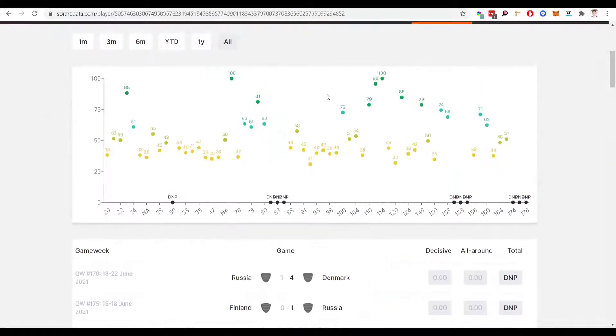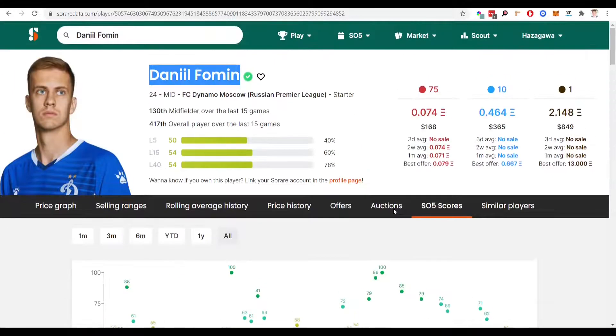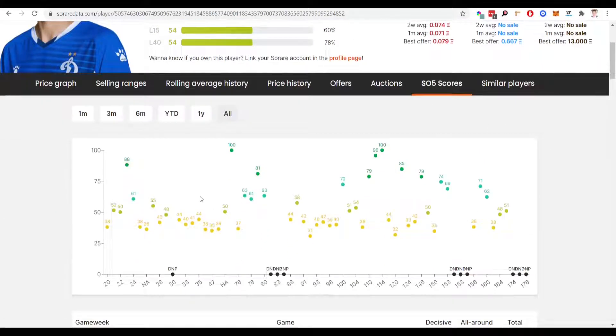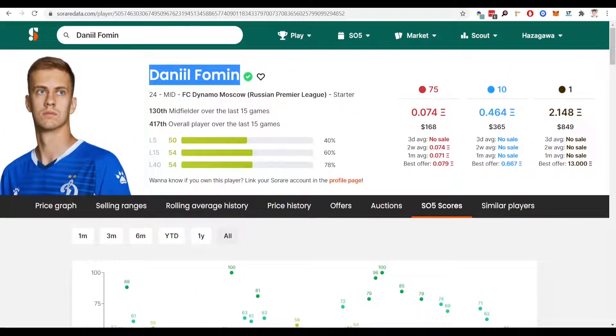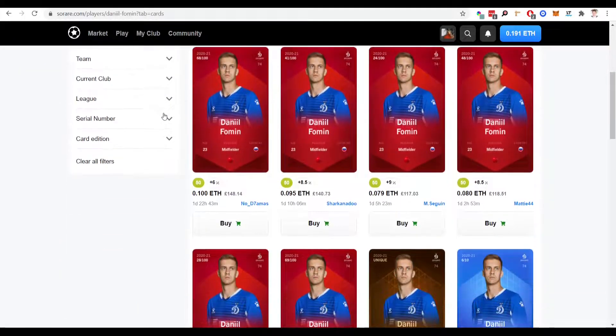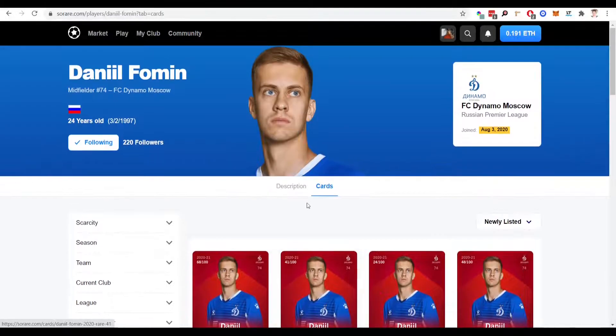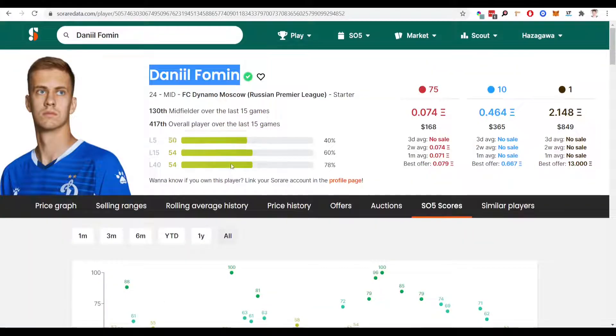On to the next midfielder — Danil Firmin of Dynamo Moscow, in the Russian league. Scores-wise, as you can see, very good high scores. He's only 24 as well so can only get better. Dynamo Moscow are a decent team in the Russian league. He's going to consistently get you 50s and high 40s scores, but more often than not he'll be above that, and he is capable of getting these high scores that are going to get you into the prize pool for cards. Looking at his price — 24-year-old midfielder — brilliant: £100, £117, £118. You'll be able to pick him up bidding at around £80, which is brilliant for a player only 24 with fantastic scores.